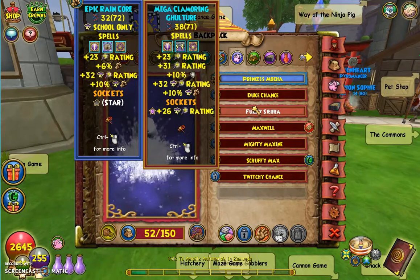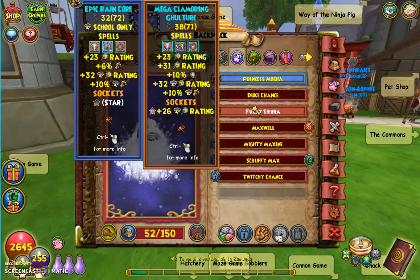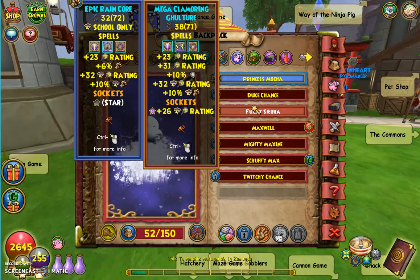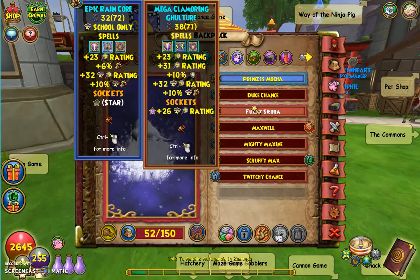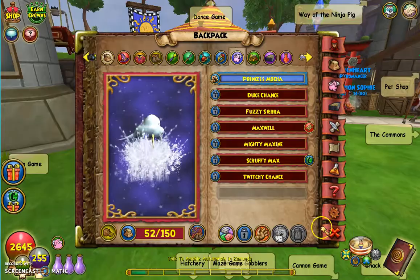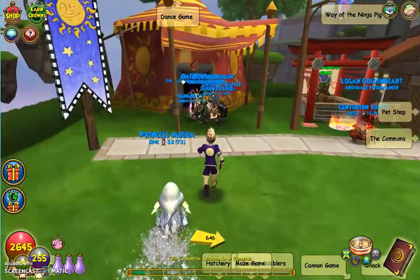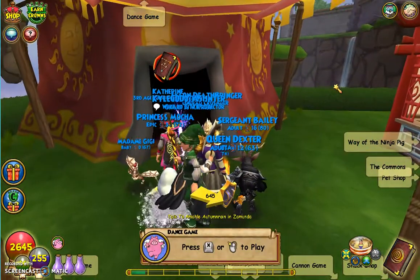I had basically a Quad Critical with a little Proof, so I was trying to take off the Proof and the Thinking Cap. But I'm also fine with getting the extra damage, because that's also good. We know what we're trying to get — let's just get right into it. I think I have maybe two or three more trainings to go, so let's get it.